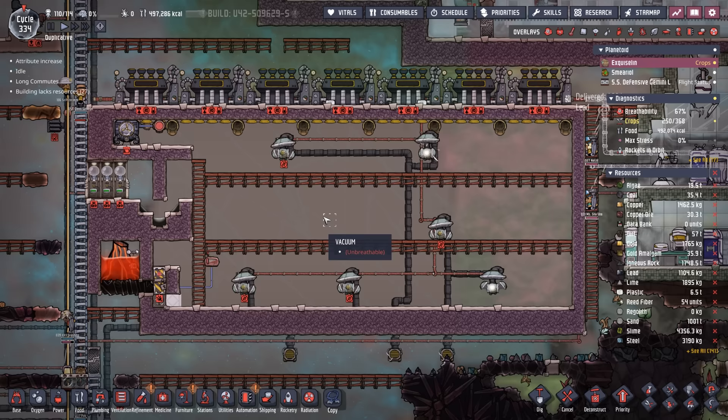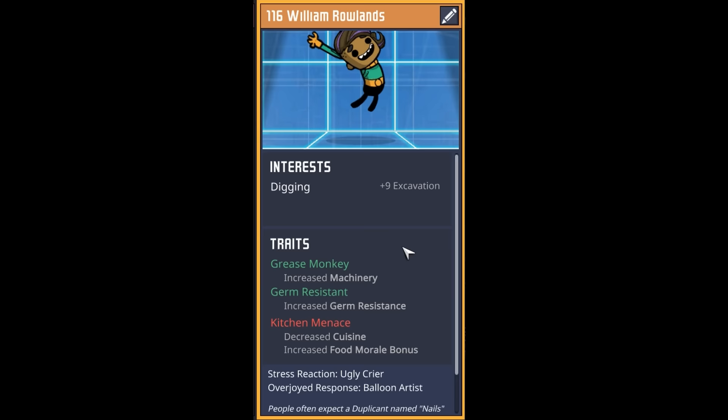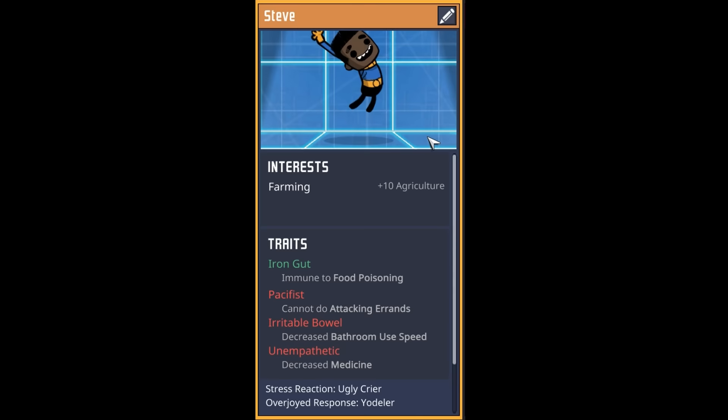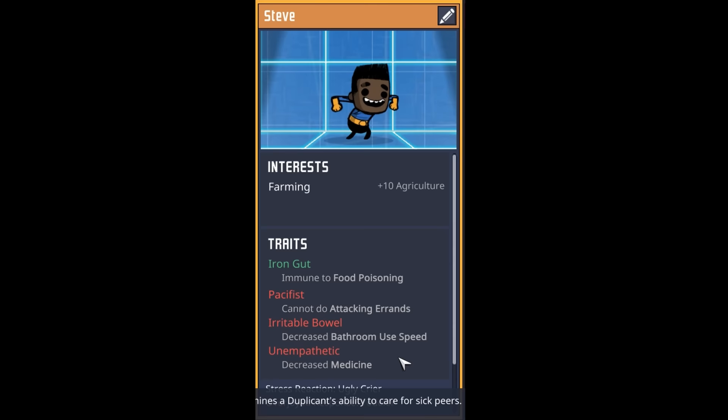There's no atmosphere in here for dupes to breathe, so this will be a bit dicey. Next dupe: a doctor, supply tidier with aesthetic design and a green thumb — only disadvantage is biohazardous, and best of all they're a meep — welcome to dupe number 115, Top Telly. Next: a grease monkey, germ resistant, kitchen menace, plus-nine digger — welcome to dupe number 116, William Roland. Then a special treat — one of the new friends: Steve is a yodeler. When a dupe is happy they yodel, and when they run across another dupe it serenades them, giving a significant buff. Plus 10 to agriculture, iron gut, slow on the bathroom, unempathetic — welcome to dupe number 117, Bari.